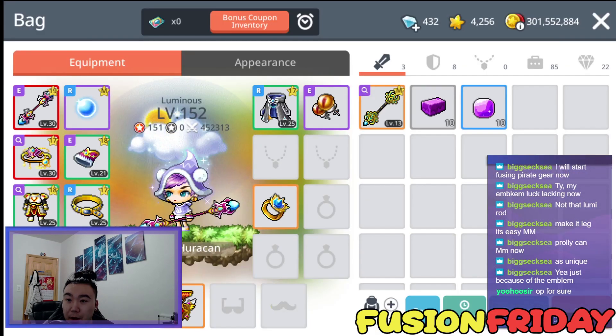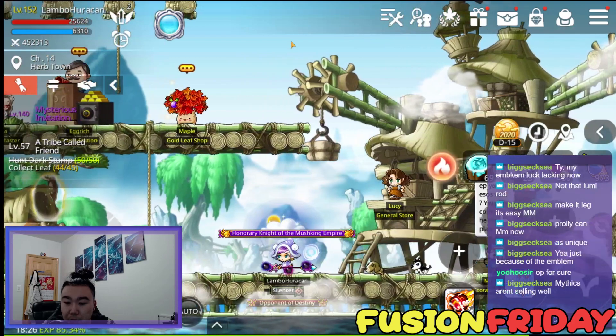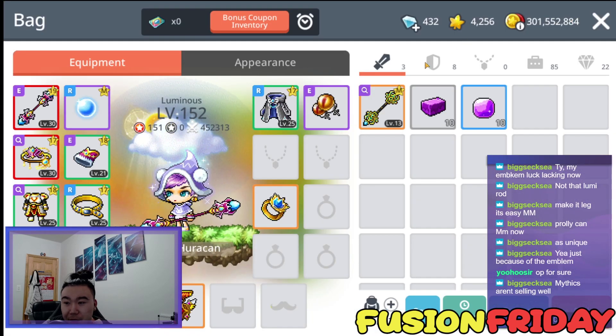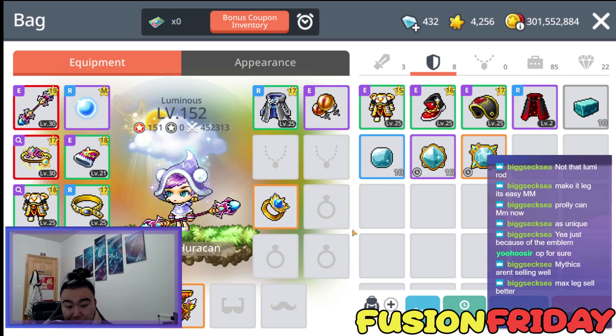I could even survive Star Force 144 with the E-quips, which is crazy — my Lumi was only like 140-something when I tried Star Force 144. Yeah I mean I was just gonna fuse these; I'm not sure what to do with them otherwise.